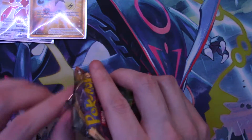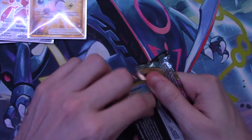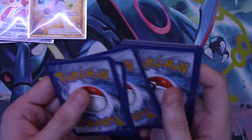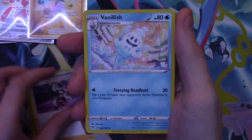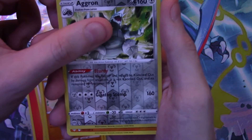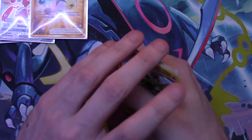We got the Butterfree V-Max in the last video — if you haven't, go check that out. I still need the regular Butterfree V card. And we're getting a green card so we're not ending on a god pack. We got a Vanillish, a Sinistea, a Panpour, a Teddyursa, a Rookidee, a Torchic, a Trapinch, a reverse holo Dragapult — that is a nice-looking card — and a regular rare Flygon.